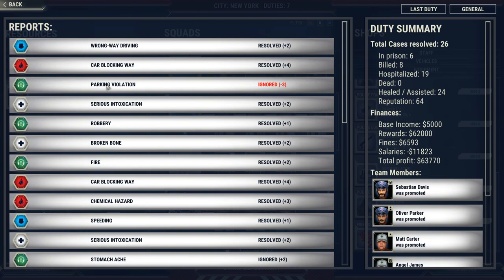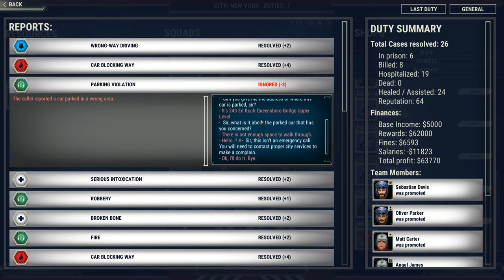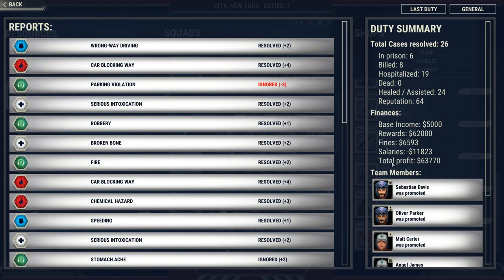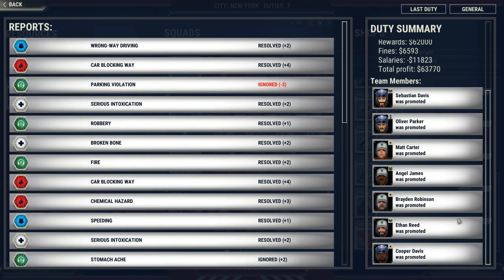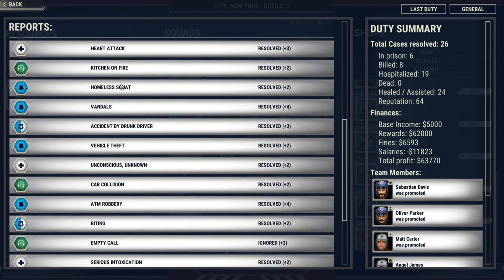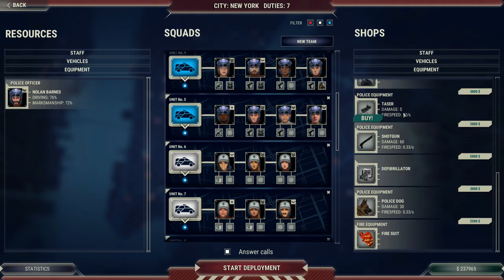The end screen gives you a breakdown of how you did. I did something wrong on that parking violation call — I told the caller it wasn't an emergency and to contact proper city services, but I should have actually rolled some cops out to see how that worked. Here's our breakdown for the day: total profit, which you can use to hire more people, buy new vehicles, and buy new equipment. Your teams will also get promoted. We only blew that one call, and that was an honest mistake — I legitimately did not think it was worth rolling emergency services for. Now we take this profit, go back to the main screen, buy stuff, and start a new day.